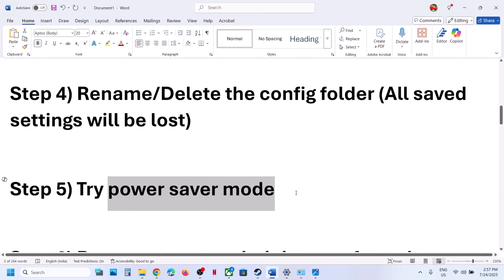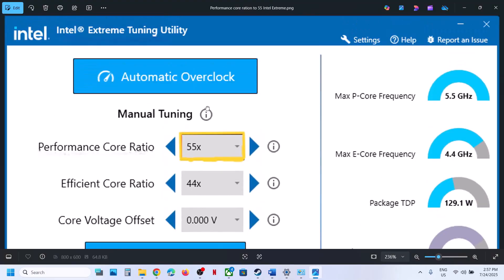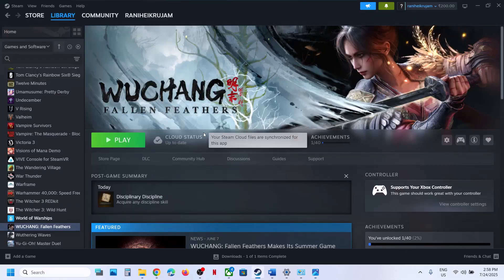If the power plan doesn't help, you can use Intel Extreme Tuning Utility. If you don't have it, search for it on Google and install it. Go to the Performance Score Ratio — if it's set to 58x or 59x, try lowering it to 56, 55, 54, or 53x, then hit Apply and restart your computer. Then launch the game.